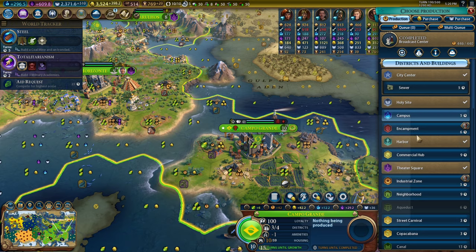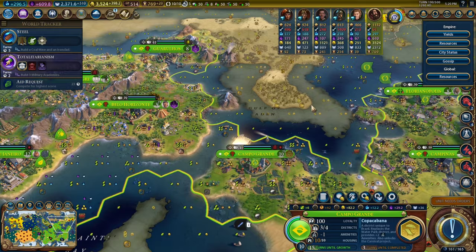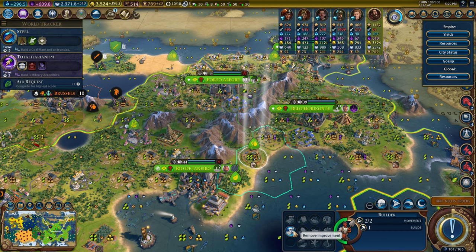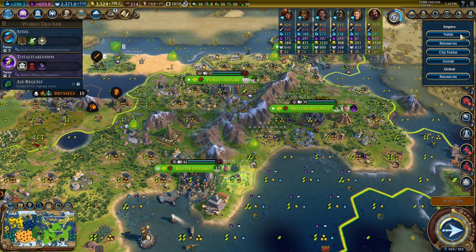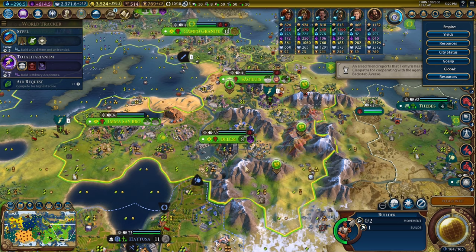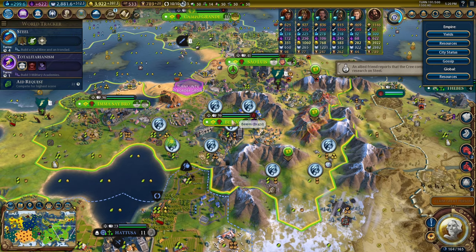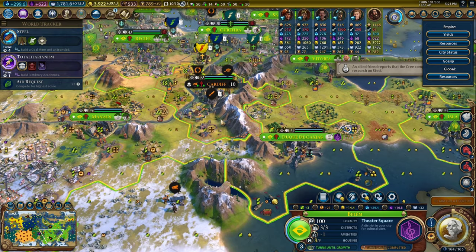Could build a street carnival, which would improve the adjacency of the theater square, but I think I'd rather build a Copacabana, if anything. What else could I build in here? I could build a sewer to grow the city more, which would give me more science per turn. I don't think I need to grow the city — I need to build more great people. So let's build a Copacabana and run that project out of there. We can remove this feature and designate the national park. Excellent.